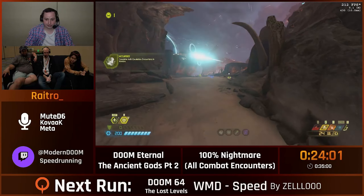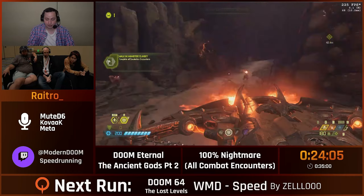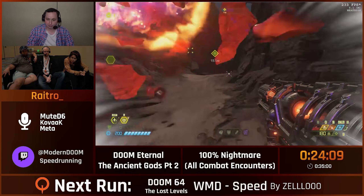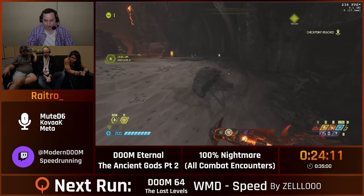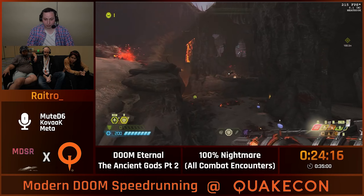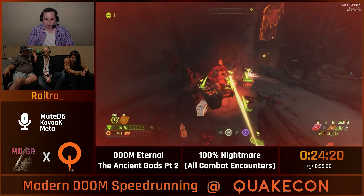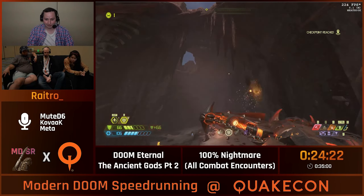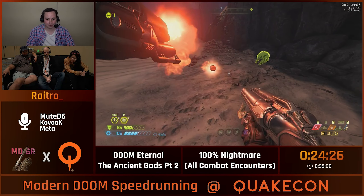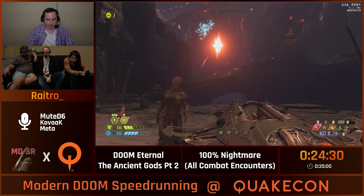So the next encounter coming up is the reason why I have extra lives. If you die here — die-die — you get softlocked because we skip all these enemies since they are actually not tracked. It is a very short encounter. However, it is like two Mancubuses directly hitting you. I got low health — you take one Mancubus shot, you die. The rare instance of a double Arbalest used in the run. This is the only thing routed in the Ancient Gods DLC.